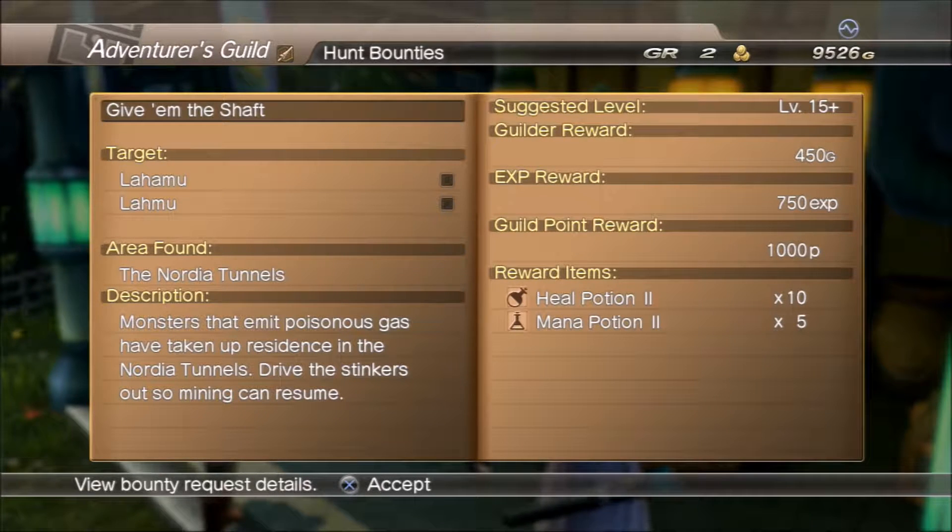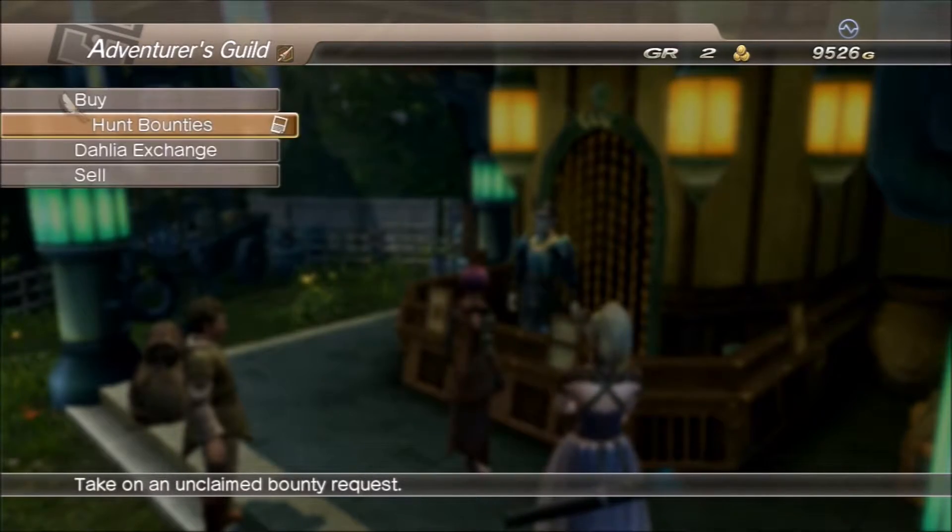The description is: 'Monsters that emit poisonous gas have taken up residence in the Northern Tunnels. Drive the stinkers out so mining can resume.' The gold reward is going to be 450 gold, experience is 750, and the gild point reward is 1,000 points. Reward items are going to be Heal Potion x2 times 10 and Magna Potion x2 times 5. So we're definitely going to accept this — let's get it going.